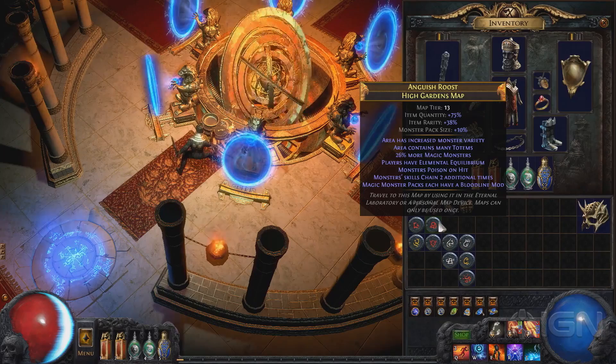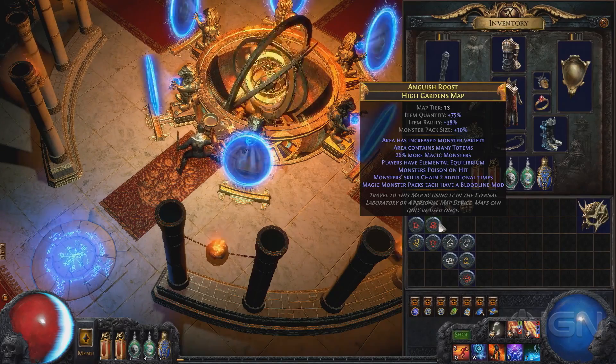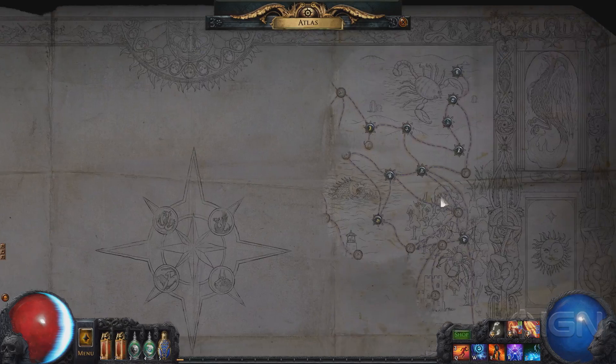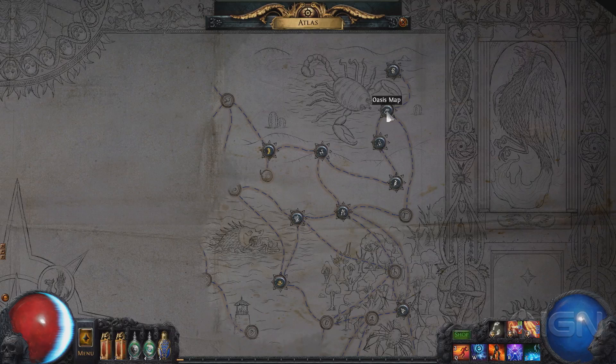So in Atlas of Worlds, we've completely revamped and reimagined the endgame map system, and this involves adding a whole ton of maps, but also adding the Atlas of Worlds itself, which is this user interface here that shows you your progress through the mapping system. Each one of the maps you complete is an extra pip on here, and you get to find maps that are adjacent to these ones as you explore the Atlas.